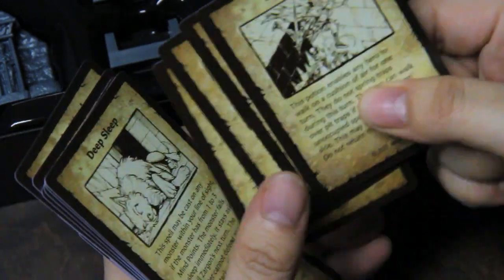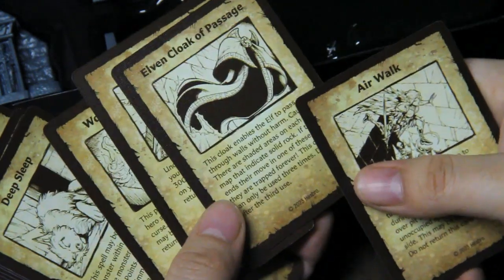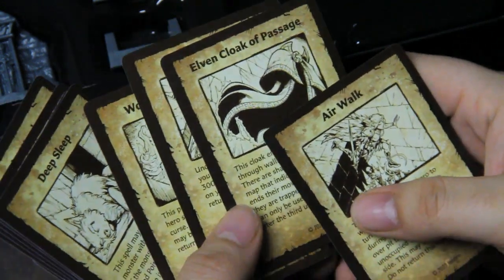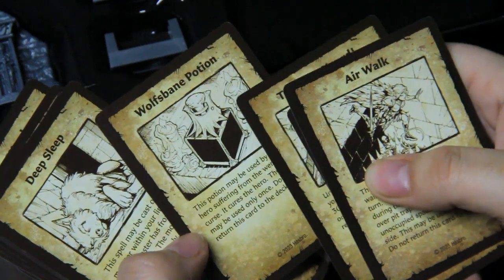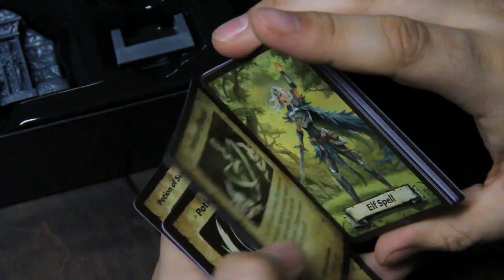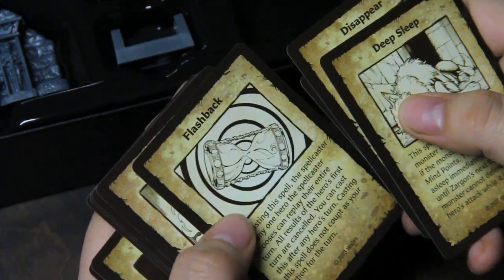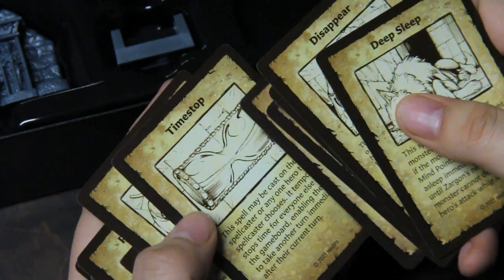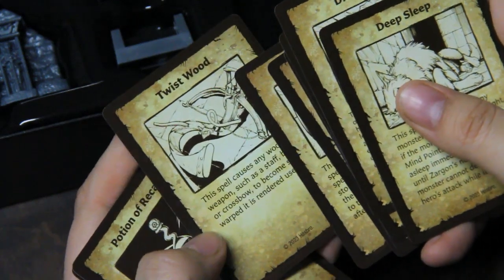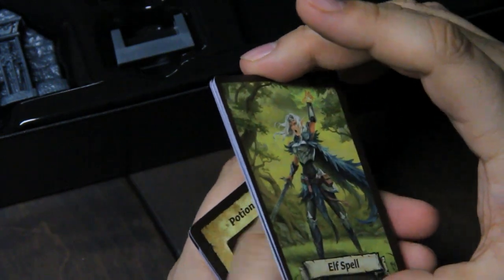We have treasure: a potion, a cloak you can use a few times, and wolf's bane — so extra things for the treasure deck. Then we have elf spells. I don't know what new rule it has for elves with magic, because before the elf just got second choice of one of the elemental spell bits.